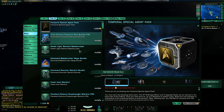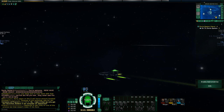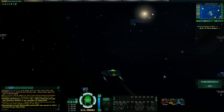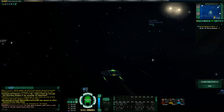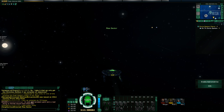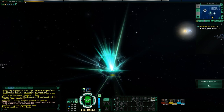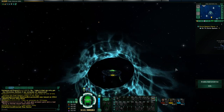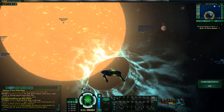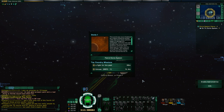Another thing I noticed people having issues with in their Let's Plays — something not very well explained in the tutorial — is firing arcs. The tutorial does explain how to accelerate your ship and fire your weapons, but it doesn't explain firing arcs very well. Some people were flying around wondering why their torpedoes weren't firing. When I go into a patrol mission here, I will try to demonstrate that for several different weapon types to give you an idea of how that works.